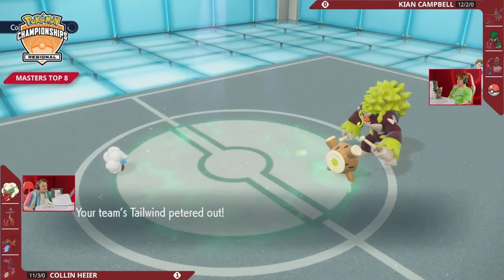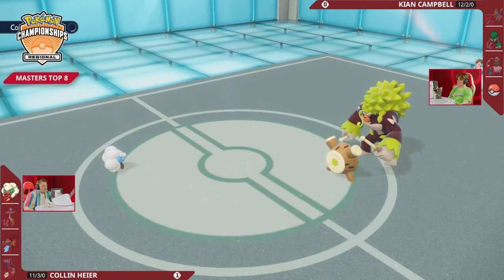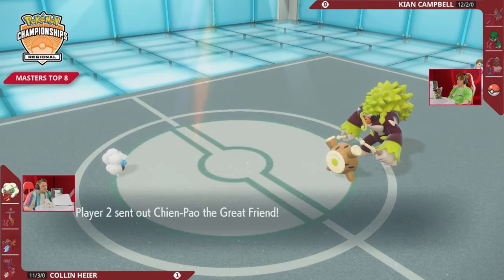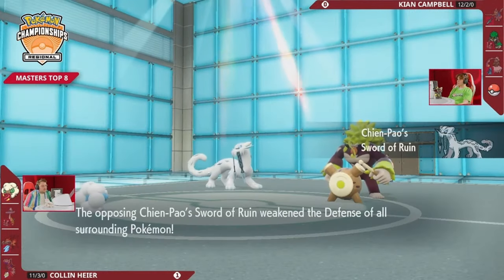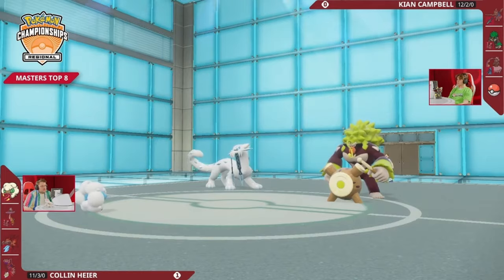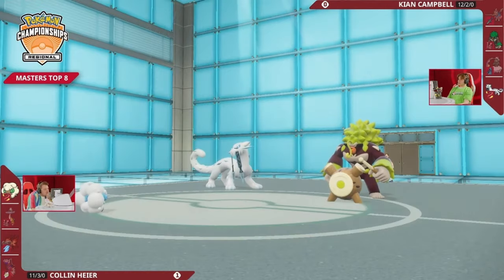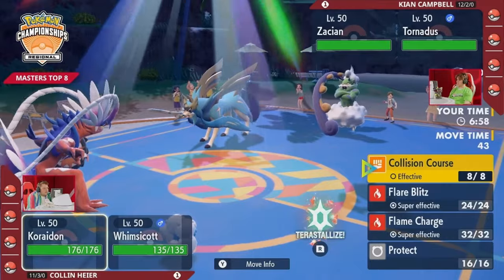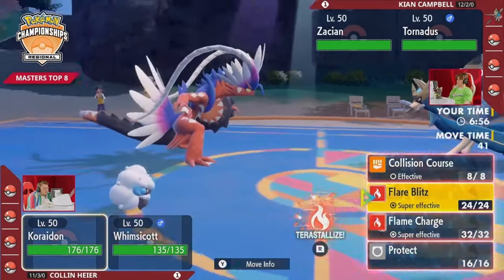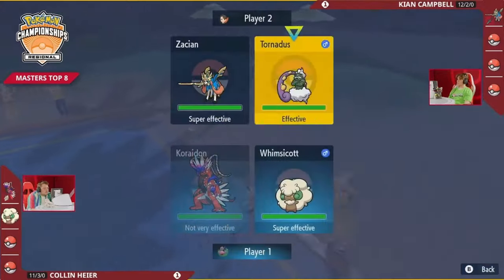This Whimsicott — sure, the Moonblast does a decent chunk, and Whimsicott has surprised me on more than one occasion. But when you're staring down an Assault Vest Rillaboom and Chienpao with a Focus Sash, with Tailwind expiring, unfortunately Whimsicott cannot do it all. So with that, Collin is going to forfeit here in Game 2. Keon knocked out Tornadus, but it cost Collin pretty much his entire HP bar. On to Game 3 — Zacian and Tornadus versus Corydon and Whimsicott. Collin leaving Raging Bolt in the back in Game 3.